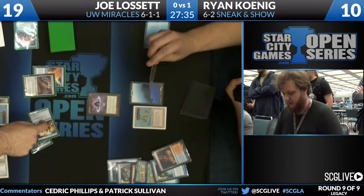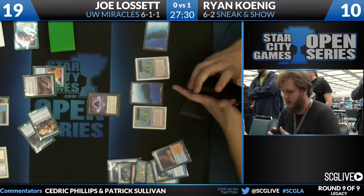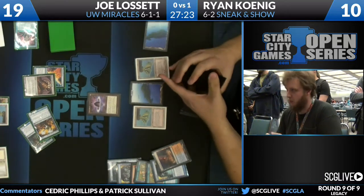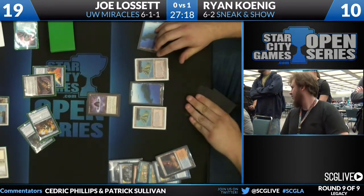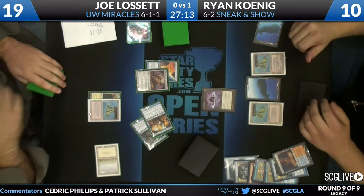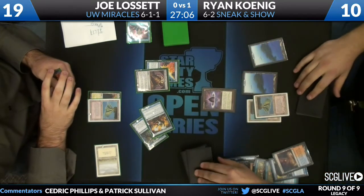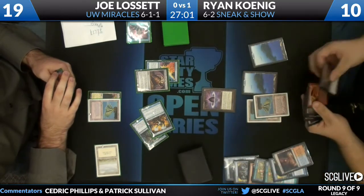Joe firmly in control with all his permission — you have that one Sneak Attack covered, and a Pyroblast covering you against Show and Tell. It's really hard to imagine Ryan being able to cobble together a hand that can go off in the time Joe's giving him. Koenig is going to sacrifice that Scalding Tarn, putting himself down to ten — he's on a two-turn clock from the two legendary blue creatures. Going to search out a Volcanic Island. Koenig has really stepped up his beard game — that's a healthy beard. That is something that takes time. Respectable — I give it a B. A healthy B.